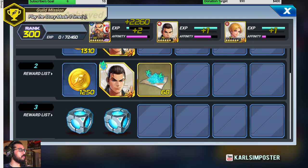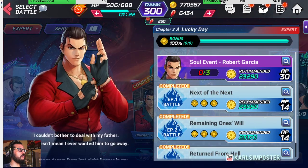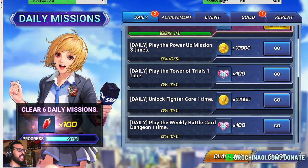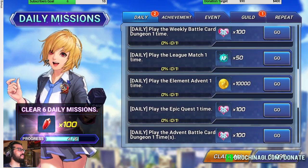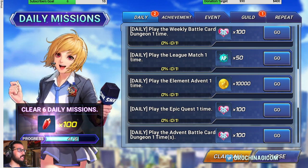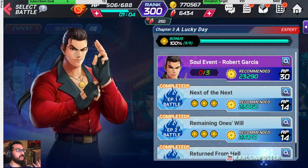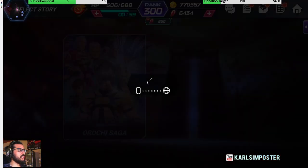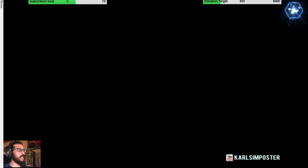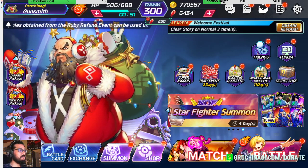Doing all the other stuff we've talked about will clear a lot of these missions naturally. You really just want those 100 rubies — that's it. The guild stuff is good but not as important as rubies. If you're feeling ambitious, you could also tackle the rite of passage, which is really hard but worth attempting.